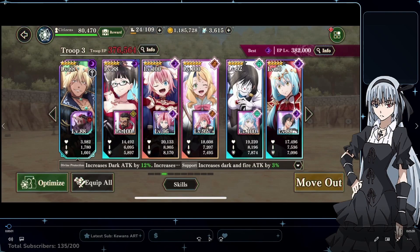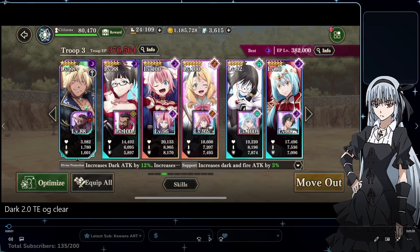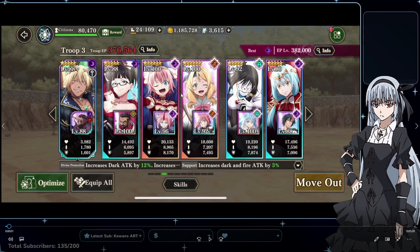Alright, so we're here with the recording. This is the team that I used. I used, obviously, the new Dark Veldora, and then I just put Orc Protector for the extra 3% Dark Attack. I used Isis, Dark Milam, and Arryn. I have the three protection trait units as their support.